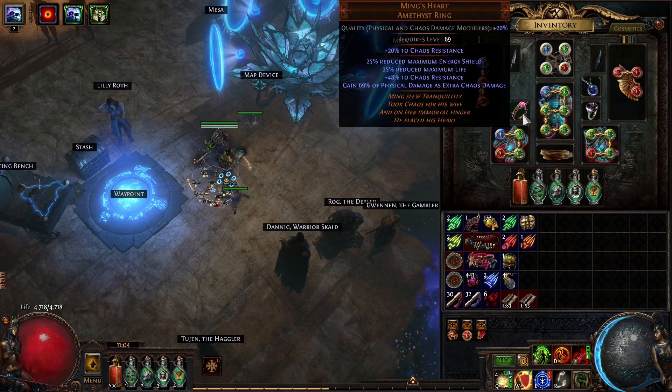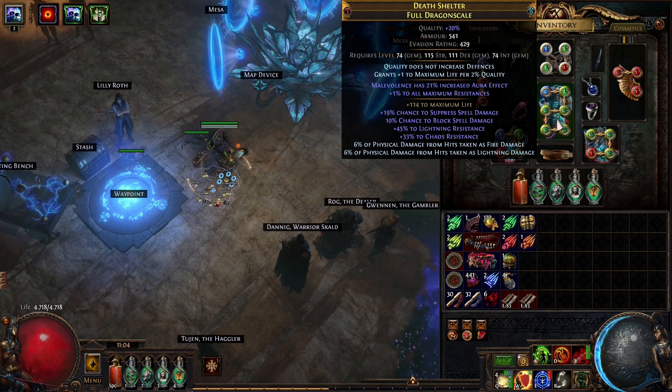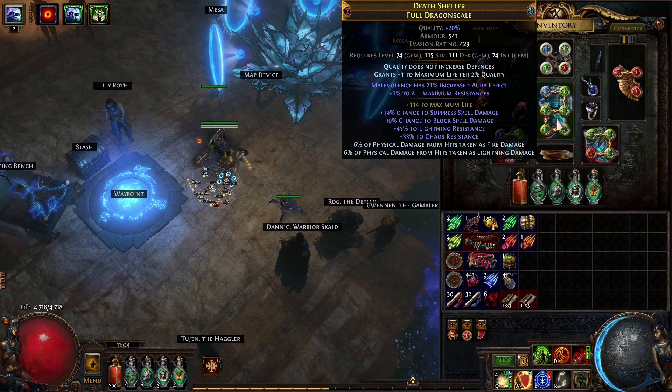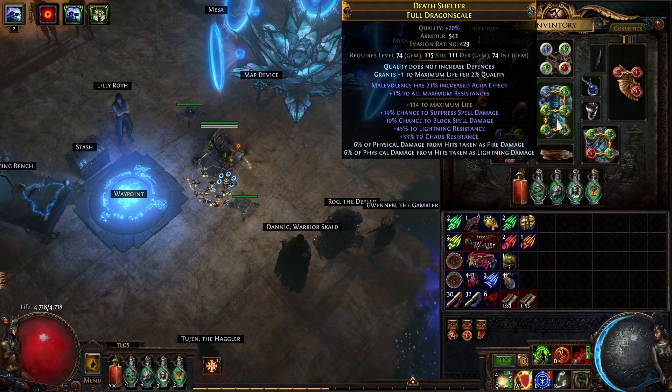Now this ring doesn't feel that bad anymore since I still have enough energy shield. I also crafted a chest piece myself which I'm pretty happy with. The issue is it was really expensive and not the ideal way to go — I didn't realize that this veiled mod that's crafted on it cannot be unveiled by Aisling's Slam because it's like a signature mod. So I tried to unveil it a few times. The chest is expensive but it doesn't need to be — I'm going to come out with a crafting video for more reasonable crafts and to get a basic character going.